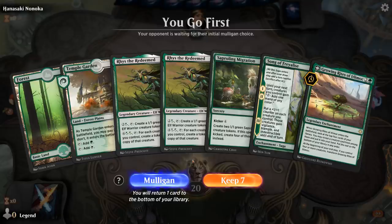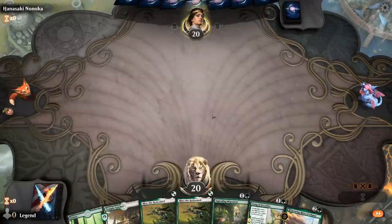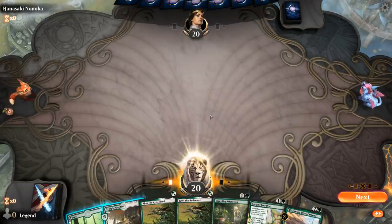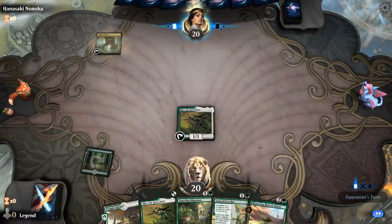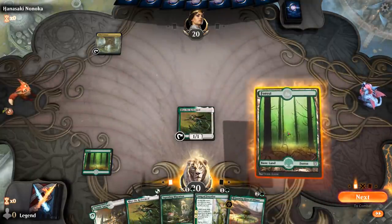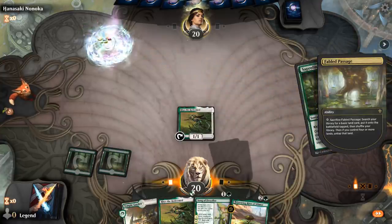We're on the play and got Riz, the Song, and Growing Rites and a token maker — we're just one more token maker short of really going off. I'll go Riz into Migration, then play Song, hope to pick up something else to play with the mana from Song of Raelis, and then Growing Rites should be able to transform the turn we play it. The fail case is just activating Riz the Redeemed to make an extra token, which also works.